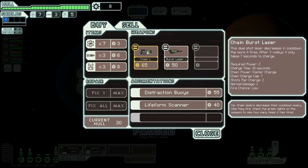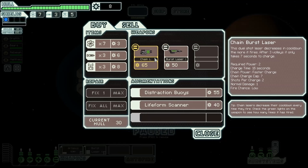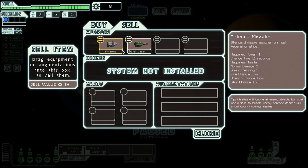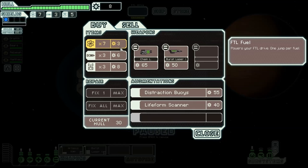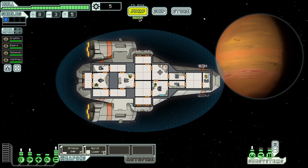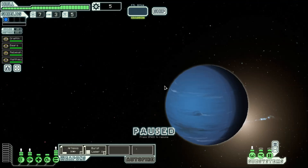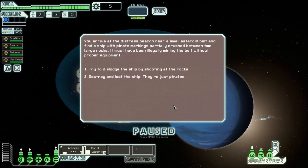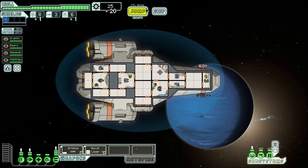A dual-shot laser — increases then decreases in cooldown the more it fires, takes only seven seconds to charge. How much damage does it do? One per shot, shoots two times. I don't have enough to get it. I'll buy a fuel and a missile. Let's check out this distress beacon and see if I can get a bunch of scrap and buy something useful.